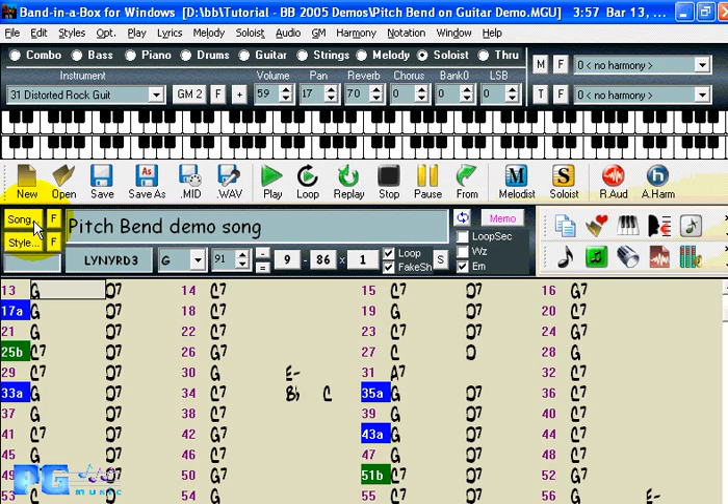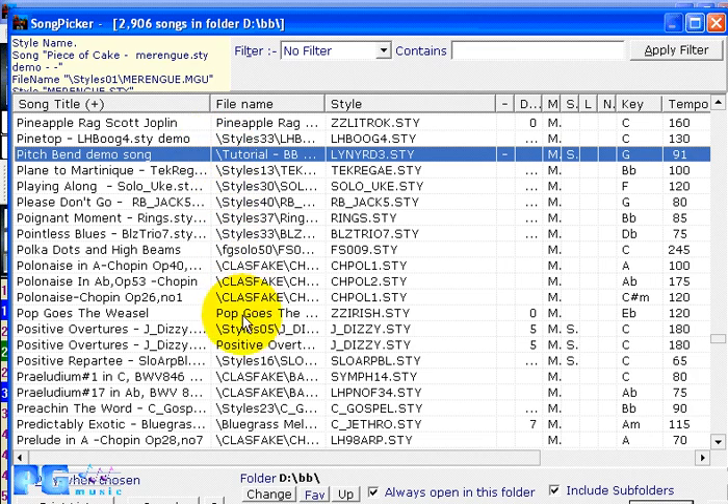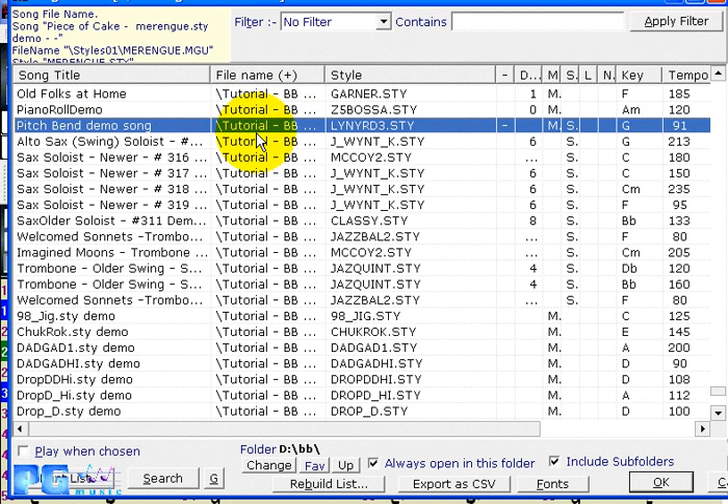The song list has been enhanced in that subfolders are now supported and you can have up to 10,000 songs in a single folder. File names now include subfolders. You can rebuild the list using the Rebuild button. When you sort by file name, the currently highlighted song remains highlighted. There's also a feature to always open up in a specific folder.